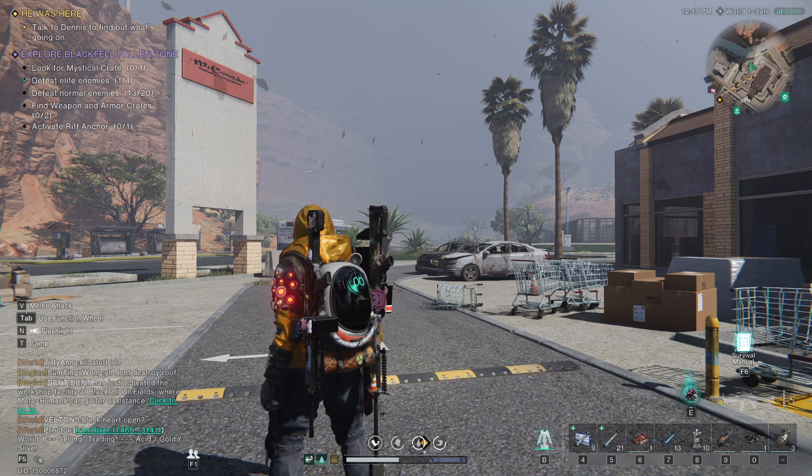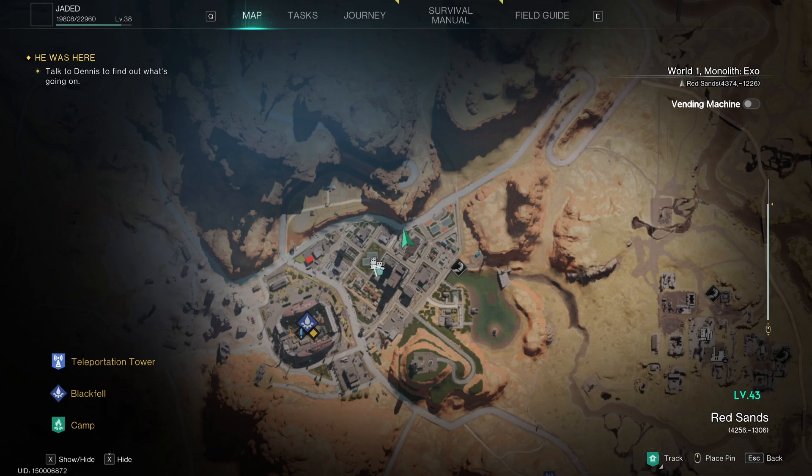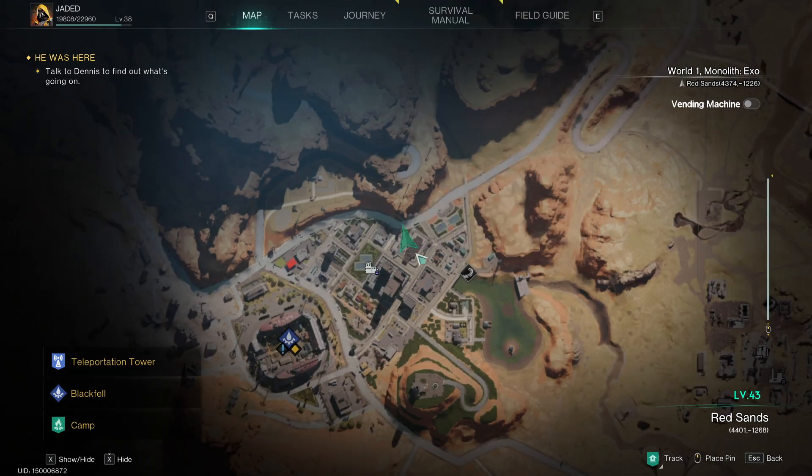Back again with another Once Human video, and today we're looking for the mystical crates in the Black Fell Fallen Zone. As you can see, I'm at the north of the town.